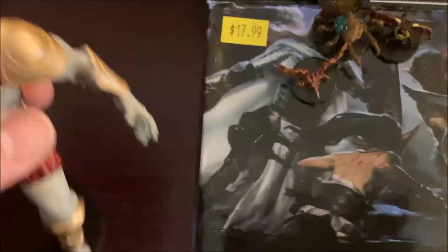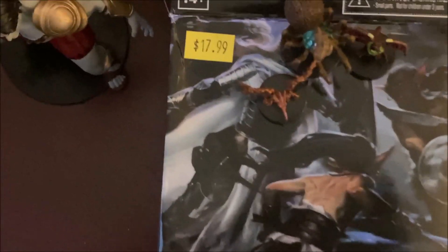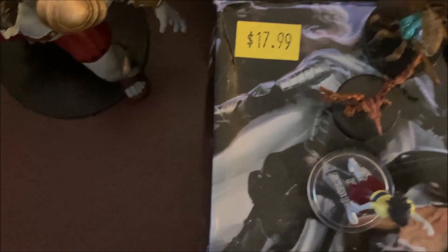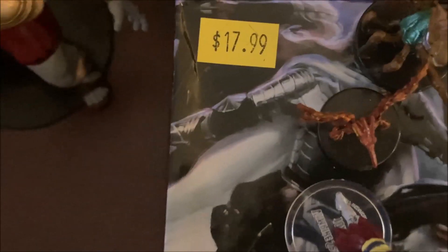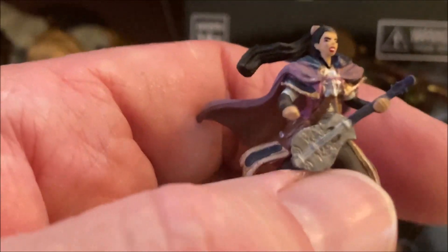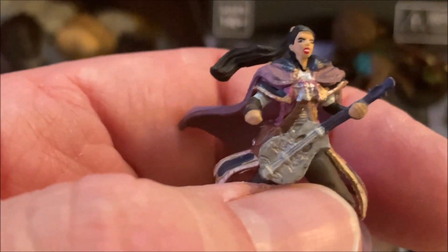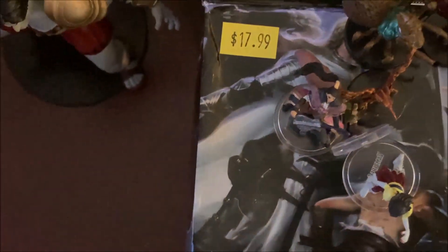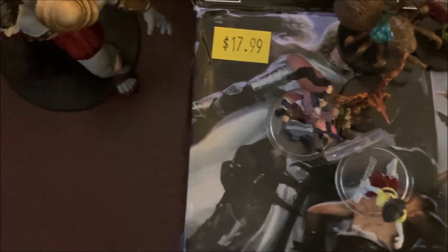The second box - got a Vampire Spawn, she looks pretty cool. And we have a Gnome Wizard, which I just dropped, but I think that's a female also - looks pretty cool. And then I really like this one because I'm a fan of these guys - a Human Bard. Looks like he's got an electric guitar or something, almost looks like an electric guitar. I guess it's probably acoustic, but it's still a guitar.